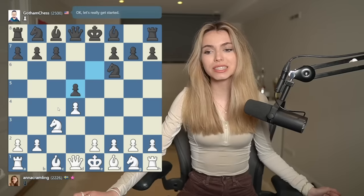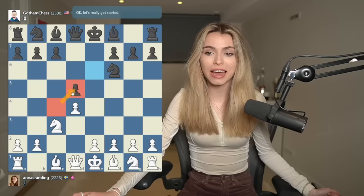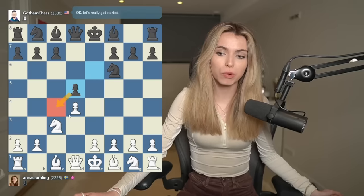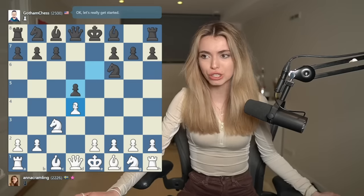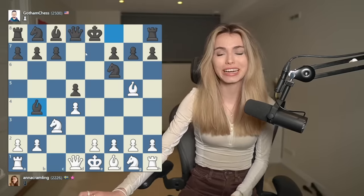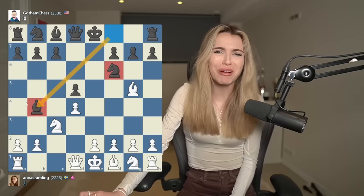The exchange variation means they exchange the c pawn for the d pawn, and the idea of that is that Black cannot take this pawn on c4 anymore, which allows me to move my bishop out much more freely without constantly thinking about Levy capturing my pawn on c4. So I'm going to go Bishop g5. This is all theory and I'm right now just pinning the knight. He's pinning my knight as well.